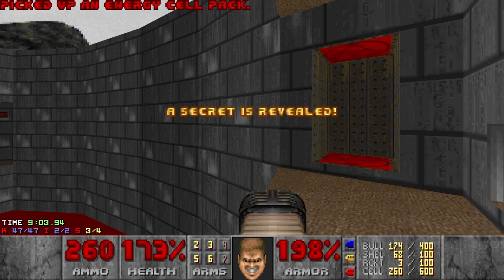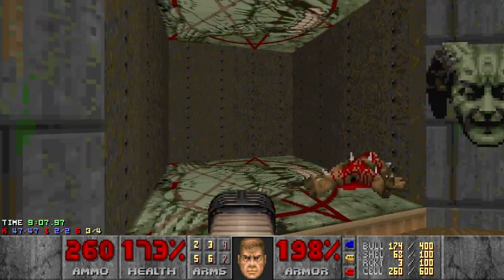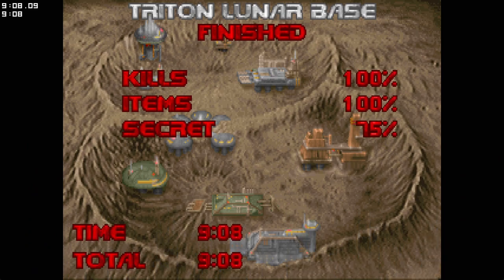Alright, I checked Doom Builder and there is a teleporter right here which I completely missed - maybe it just opened after I visited this room. Now we have the plasma and this is the final secret we can get. Let's exit. Yes, that was Triton Lunar Base - also a pretty straightforward map, and unfortunately it has this unobtainable secret. See you in the next video.